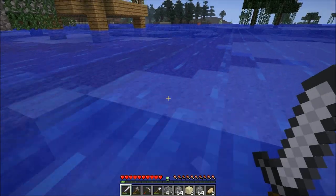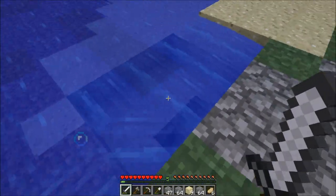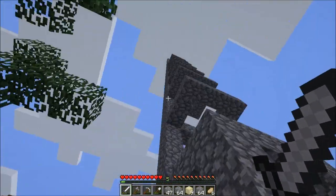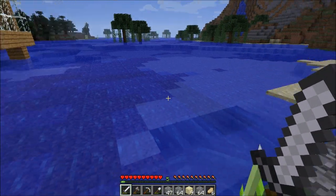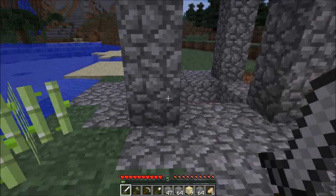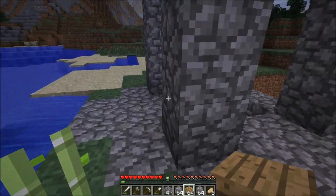Let me get this sand. The reason I dug this out a bit is that this can be my drop zone when I'm working on the top. I've cleared out the tree so I don't hit that on the way down. And I think somewhere I need to make a ladder stair thing.